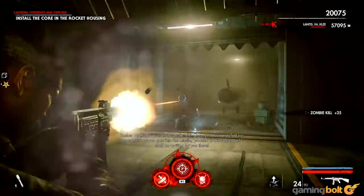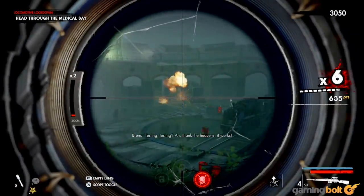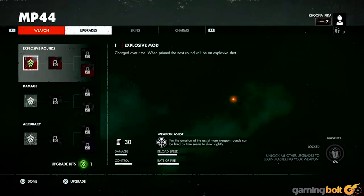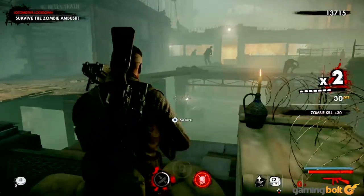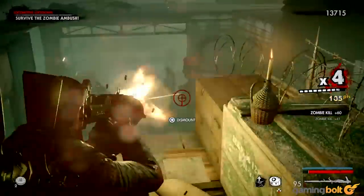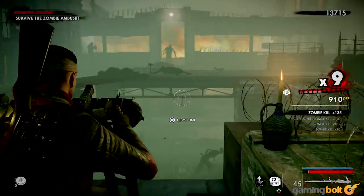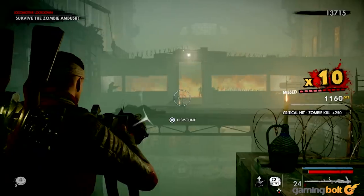That arsenal also includes various grenades, mines, traps, and more, and a well-placed trap mine can truly change the tide of a firefight. Then there are weapon mods and perks, which come with nifty advantages of their own and if used properly can come in incredibly handy. You can also find special weapons like rocket launchers or heavy gatling guns in the field. Using these to mow down entire scores of zombies is an absolute blast, and since they come with limited ammo and don't stick around for too long, finding and being able to use one always feels like a special treat.